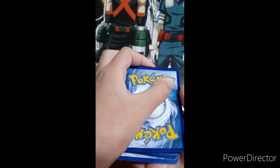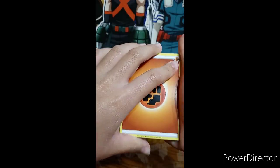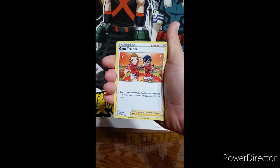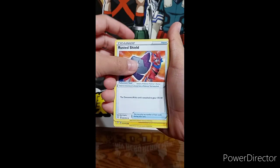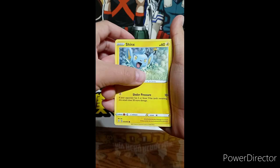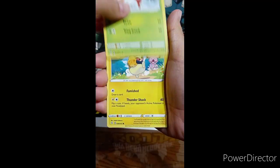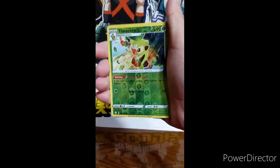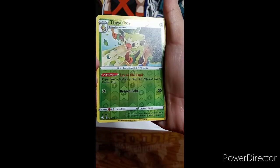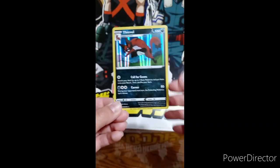Psychic, electric, fighting. Gym Trainer, Thwackey again, Rusted Shield, Shinx, Horsea, Yanma, Morpeko again, Morpeko popping again, Thwackey again, reverse holo, and a Tepig holo.